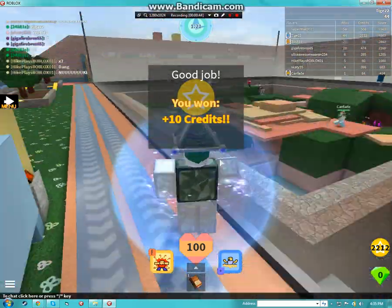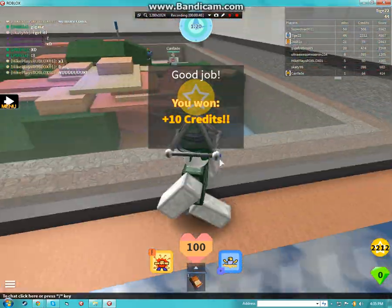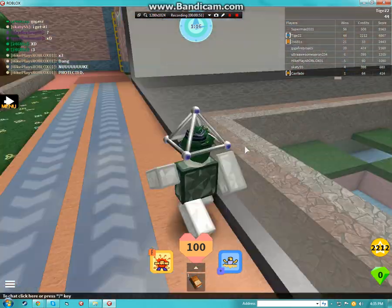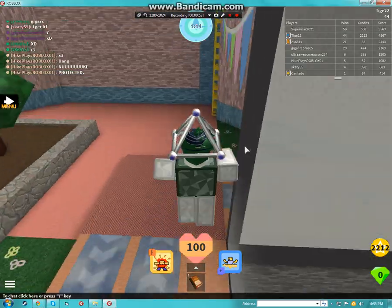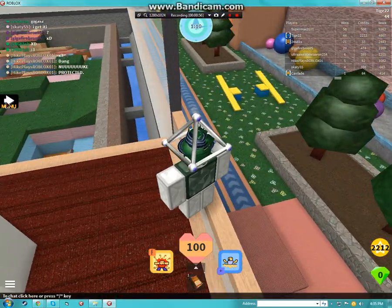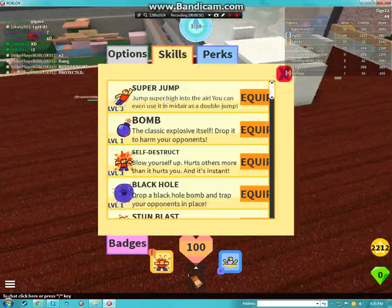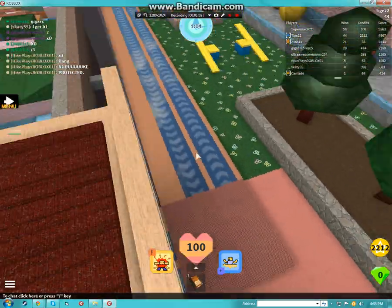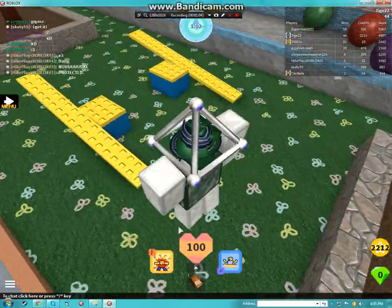So basically, that's how you get the eggmageddon. It appears after a nuke explodes, but that's kind of rare to get. And to get it, you need to have super jump — and the best ability to have for this is Blast Force. See you guys.